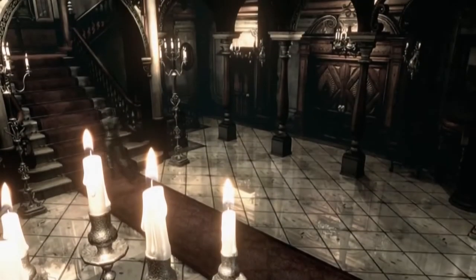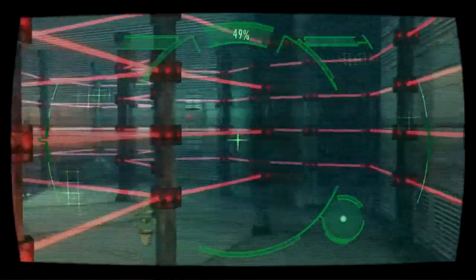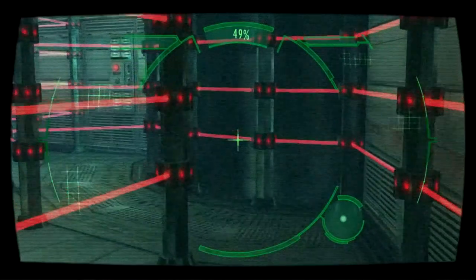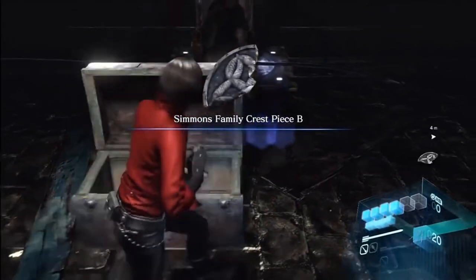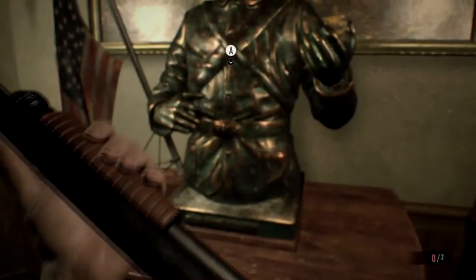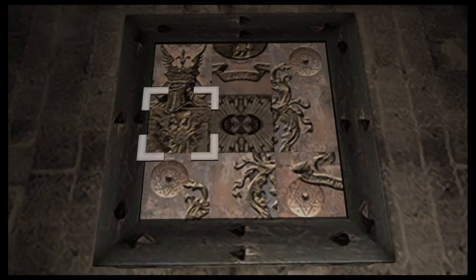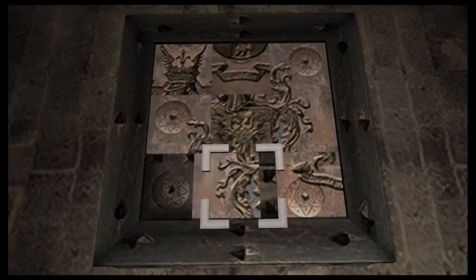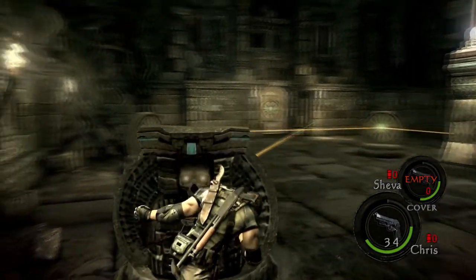So if you've played any Resident Evil game — well, apart from maybe one or two — then you'll know the franchise is known for its wacky, video-gamey puzzles like the one I just described. Pick up this crest to unlock the door. Read the file to find out the order of buttons to press. Switch similar objects around Indiana Jones style. Puzzle solving is a key aspect of the Resident Evil gameplay, at least to me, and I absolutely love it.